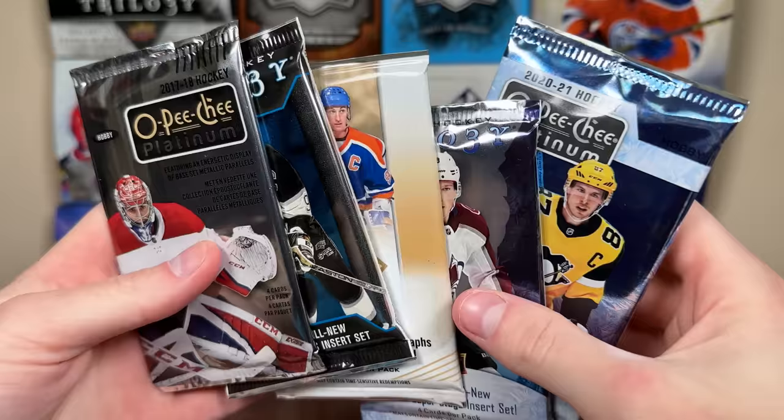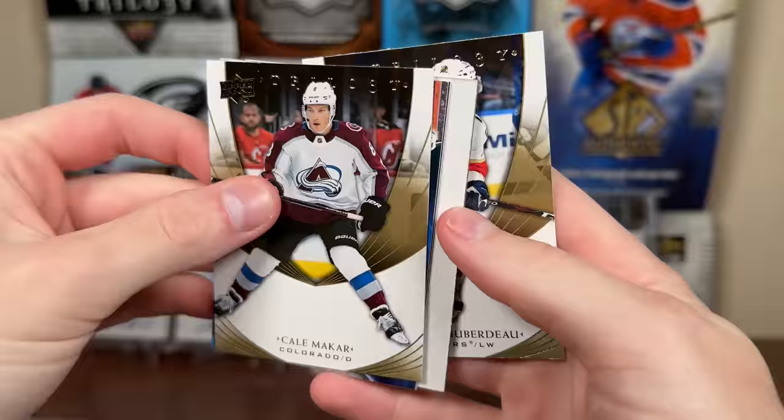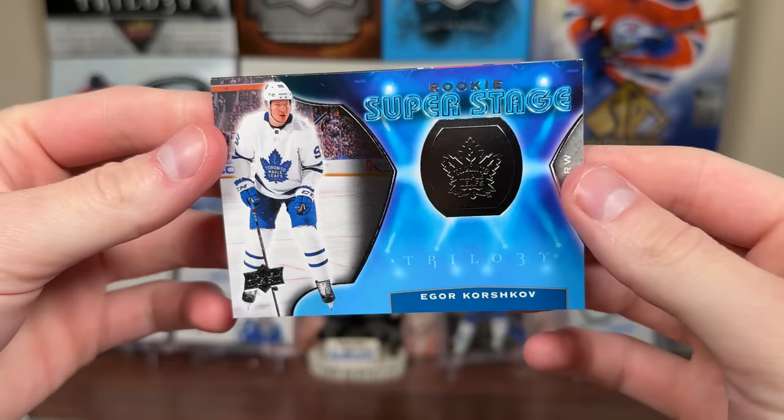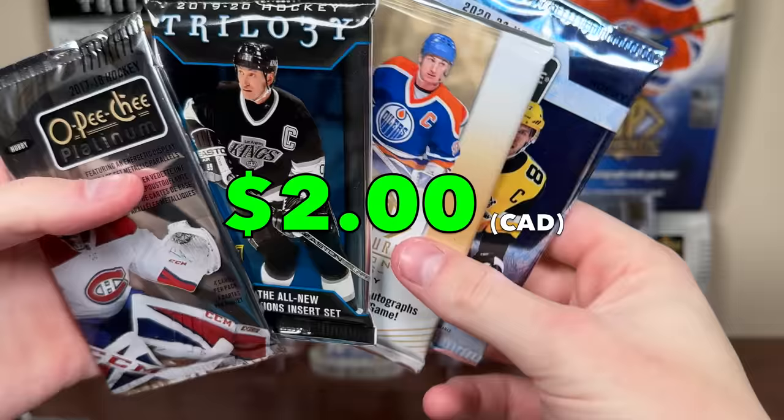And then we're left with some pretty decent packs here. Let's do 2021 Trilogy. Pulled a huge card from this product — got the trio to five. Let's see what we got here. There's Huberdeau, Miller, Cal Petersen. Igor Korshkov — Rookie Super Stage. And Karl McMichael, Rookie Premieres level three. That is a $2.99 for McMichael there. Rookie Premieres of McMichael.